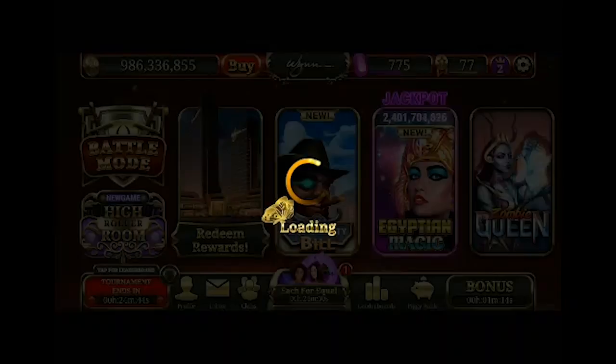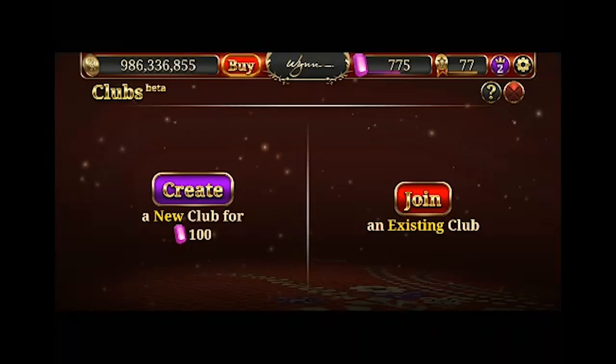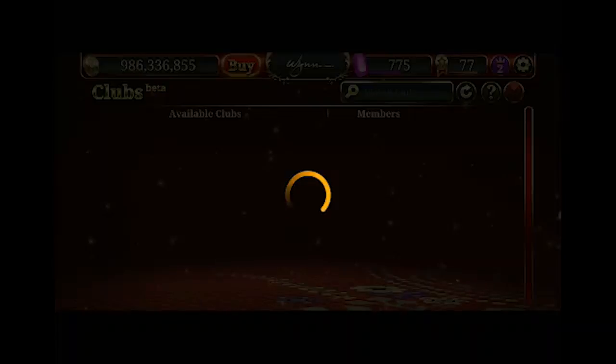Another neat new feature is that they offer clubs now. You have two options: you can either create your own club for 100 gems, or you can join an existing club. Clubs are a new way to foster a community — you have the option to chat with other players, and when you join or create a club you also have a chance to share purchases with others. No telling whether this does any sharing with your VIP points or not, just something neat for you guys to do.